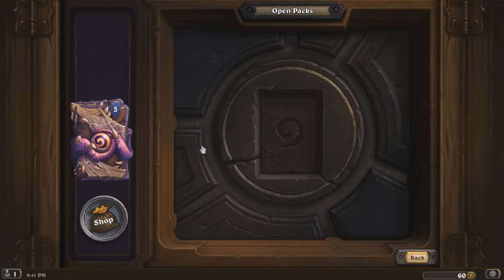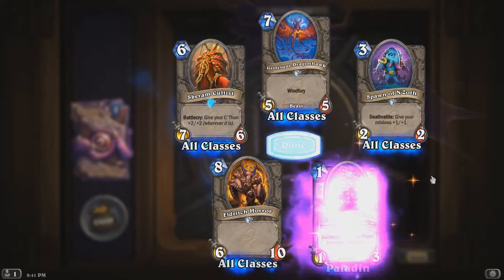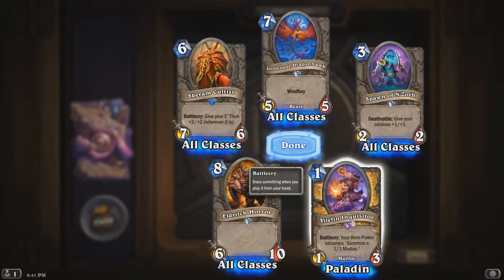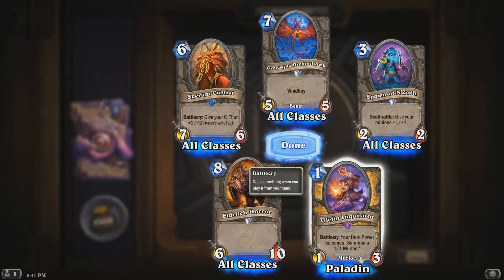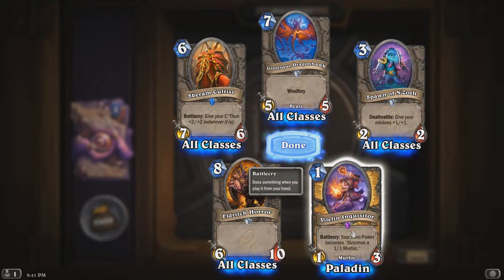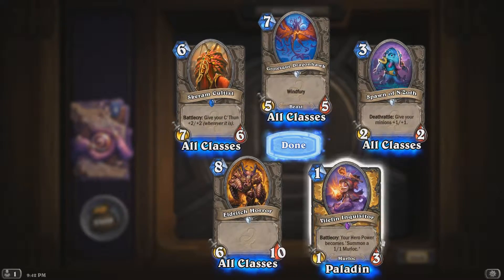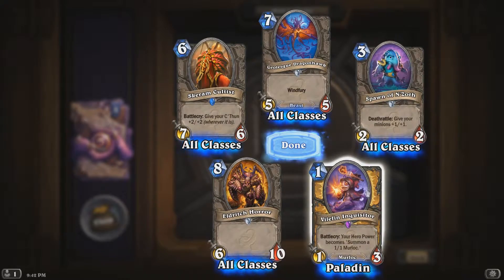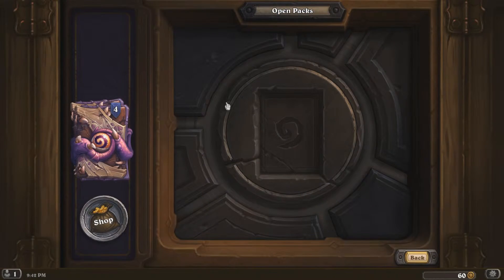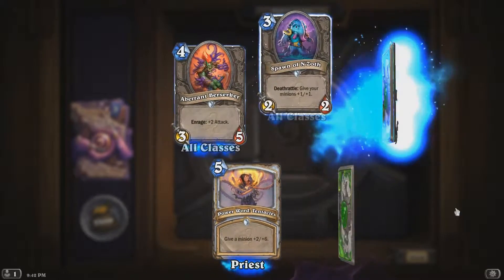An epic — Vilefin Inquisitor: your hero power becomes 'summon a 1/1 Murloc.' That's quite interesting — I don't know how good that card is. You could play a Murloc Paladin. I think it would be good if you had a Murloc Knight with this, because the Murloc you get from your hero power could buff the knight.